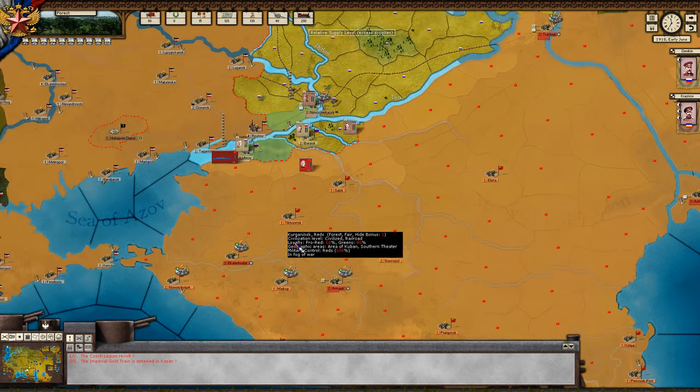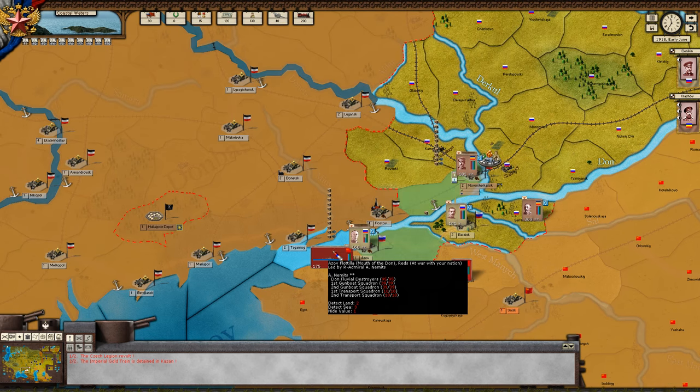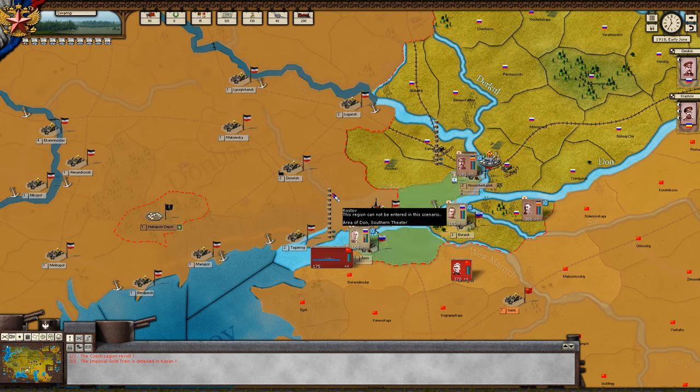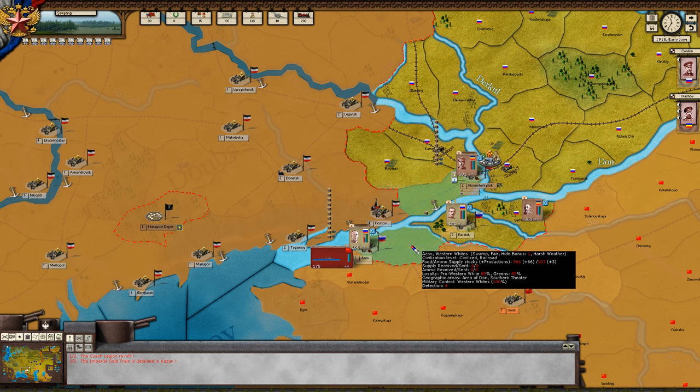Then we have supplies. Regions glowing over here are basically regions that do produce supplies, so you can see the supplies represented on the map. We have munitions as well. We can get an idea of how much we produce by hovering over — a tooltip will appear where you can see that we produce about 566 food. Food is basically abstracted to represent just everything — general supplies and that sort of thing.